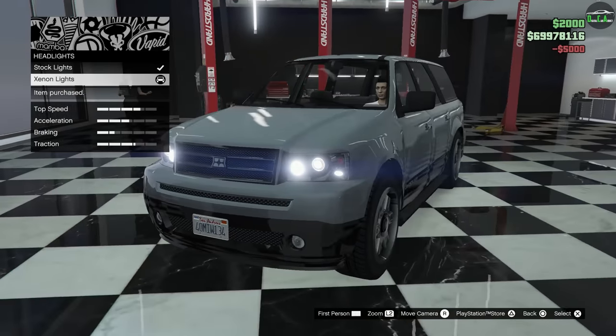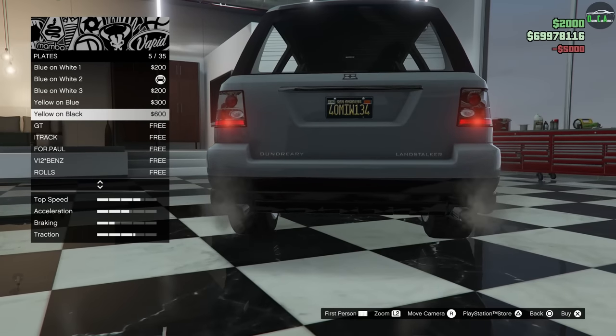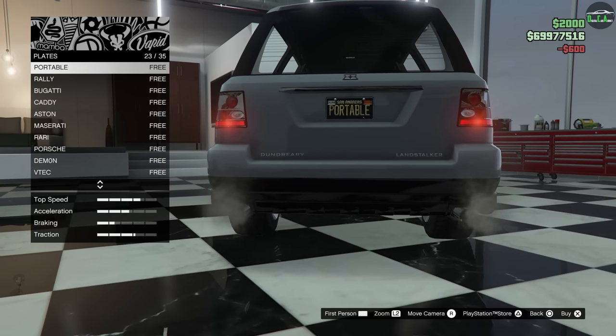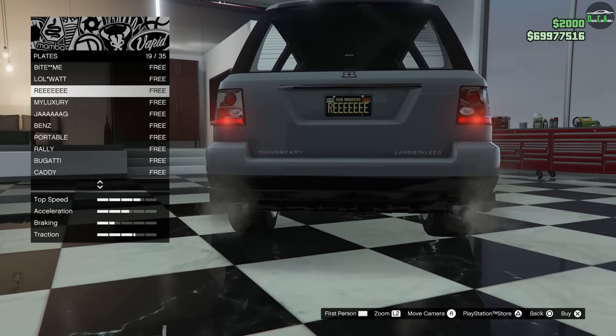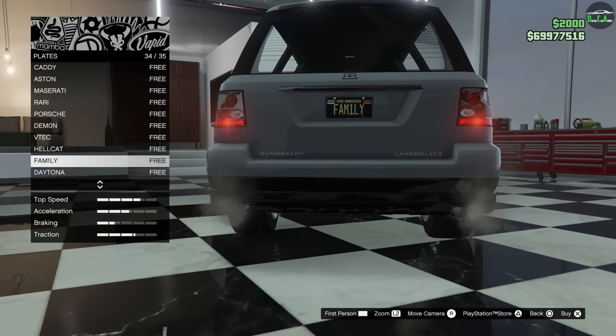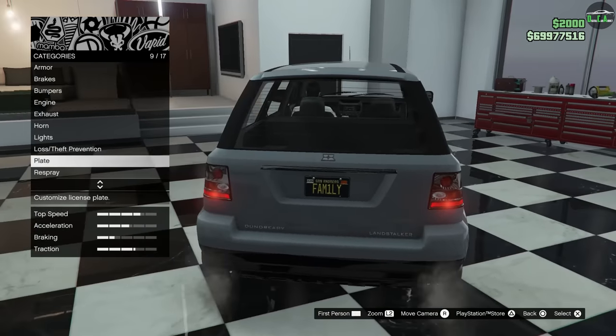Lights — some xenons, our Range Rover lights there. License plates, a black background. I don't think I have a good plate for this, honestly. It is kind of like a family SUV, right? Even though I use this for something else, we'll throw it on there.